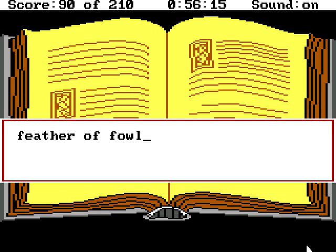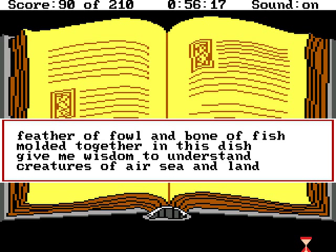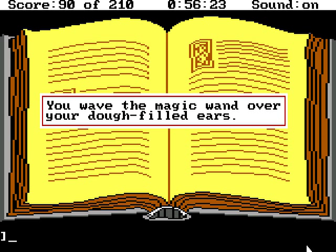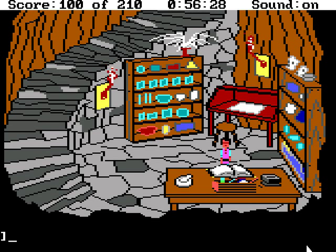Feather of fowl and bone of fish, moulded together in this dish. Give me wisdom to understand creatures of air, sea and land. Wave magic wand — you wave the magic wand over your dough-filled ears. Successfully completing the spell, you again look at the wizard's laboratory. We can now understand the speech of animals, as long as the dough is in our ears. Okay, next spell.